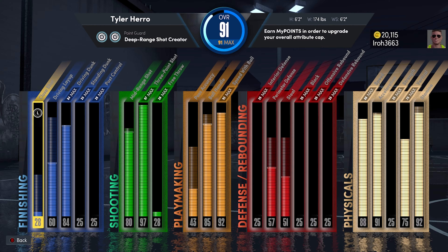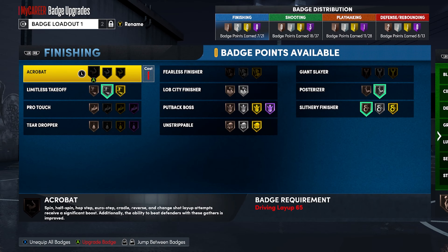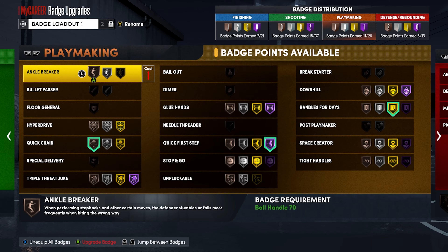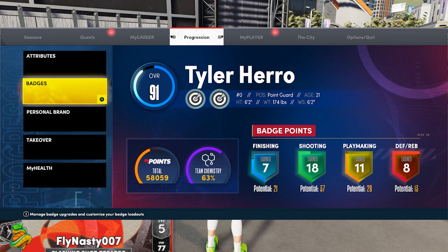Right here you can see the build. The build system is absolutely amazing — you can make some of the most ridiculous builds. This is my Damien Lillard build. Ignore the name Tyler Hero; the name changes every time you change it for every single build. It's kind of annoying but also cool at the same time because it makes it easier to change builds after you already make them.